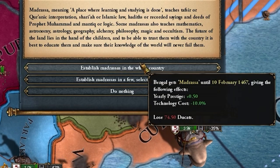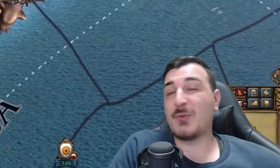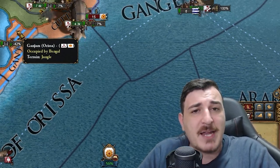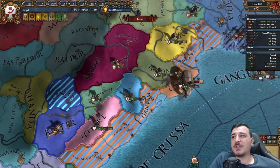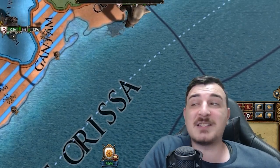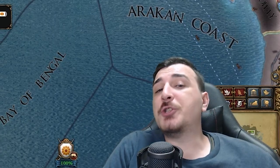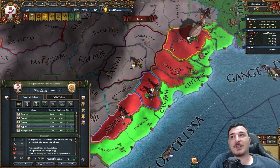Hey, we have the madrasa - a place where learning and studying is done. It can give us prestige and tech cost reduction for 20 years, or tax. We're gonna go for the tech cost reduction. Even though it's 74 ducats, which is quite a lot, it's still super worth it since it's gonna allow us to very easily get technology. Take note: whenever a country that you're attacking is getting its ass kicked, most likely other countries are gonna try and take advantage. That's what happened here - Orisa got attacked by Andhra. Andhra is not gonna get anything because I have units occupying everything and I am the leader of these sieges. That means it's gonna be long to me after the siege is over. And there you go, boys - 100% war score. That means we can fully annex Orisa now. If we do fully annex Orisa, it also means that all of their vassals become my vassals.